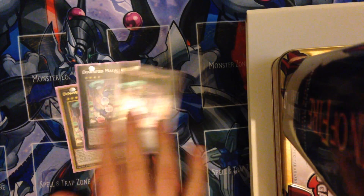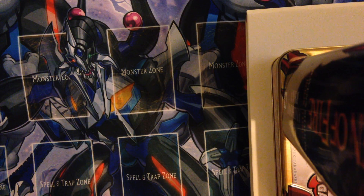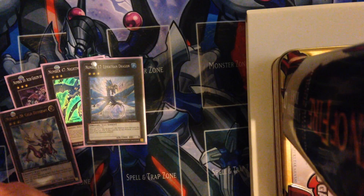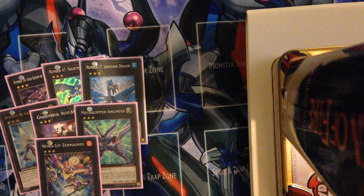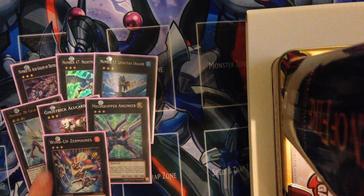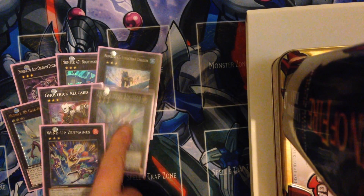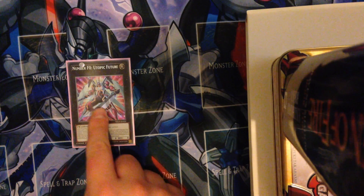Extra deck: obviously three Dantes and three Downerd Magicians. This came up once - I actually summoned all three Dantes and three Downerd Magicians and it was pretty good. One Acid Golem, one Nightmare Shark, one Leviathan Dragon, one Giga Brilliant, one Alucard, one Mechquipped, one Zenmaines. Outside of the Dantes, the only cards I've really made were Alucard to pop a back row, and maybe one other. One Utopic Future.